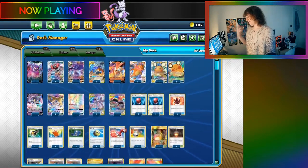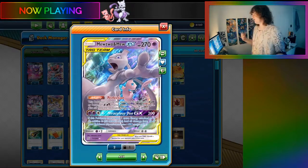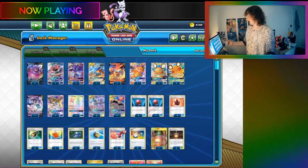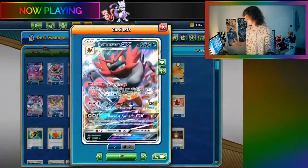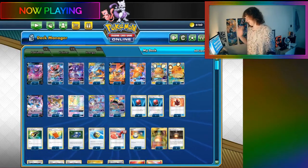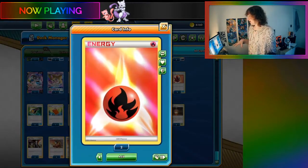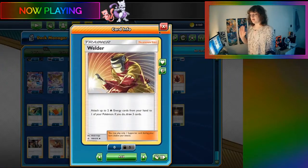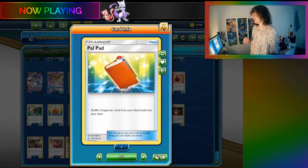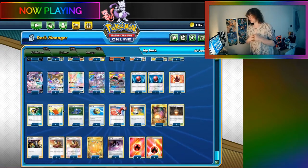If you haven't seen my previous build, basically this deck is fairly popular. You're using Mewtwo and Mew to copy the attacks of the other GX Pokemon. We're playing 4 Horror Energy and 8 Fire. We're going to be using Welder, and we're living far into the future so it's just GX Pokemon this time.